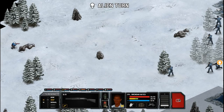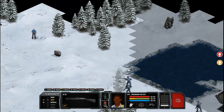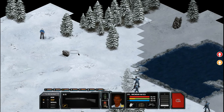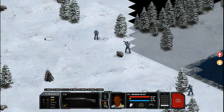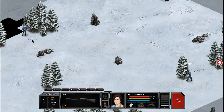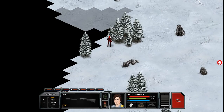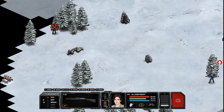So we'll end the turn. Oh, and he killed one of mine. I think that's a fairly good example of what combat is like in this game. I'll just kill this alien and then cut back, because I want to show you how the air combat works.